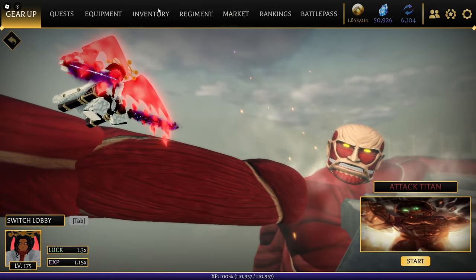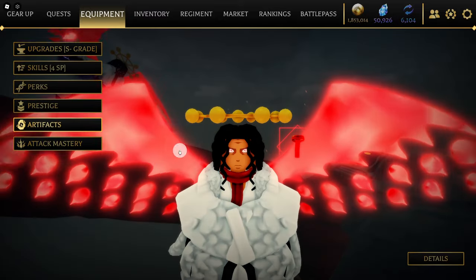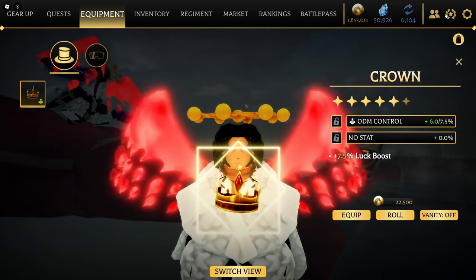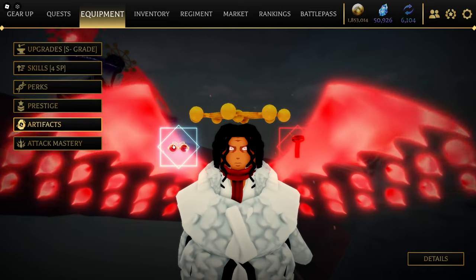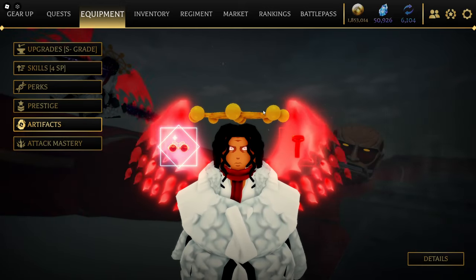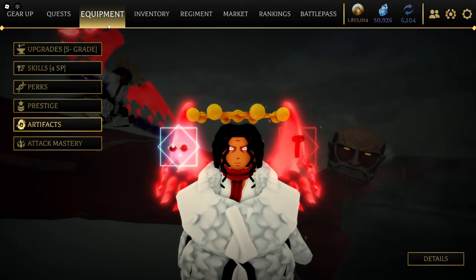You can also — and a lot of people don't know about this — there's an artifact that you can get that gives you luck. It gives you 7.5 luck. I was surprised somebody didn't even know this artifact existed. The way you get it is through achievements. If you want to find out how to acquire the crown, there are videos out there, and I can make a video on it if you want to see one from me specifically.